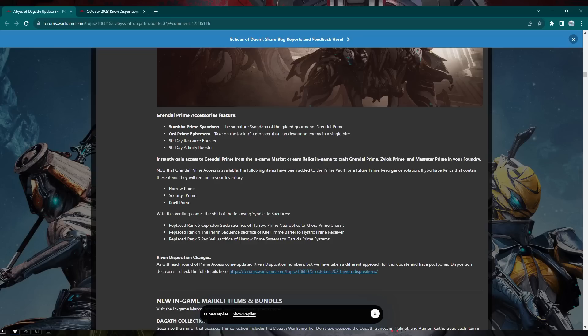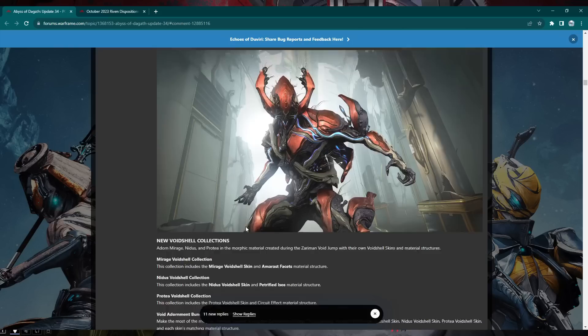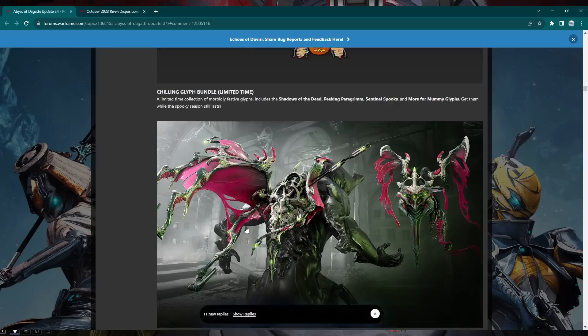Grendel Prime's accessories include the Cyandera and the ephemera. He'll also have the Xylok Prime and the Masseter Prime. Harrow Prime, Scourge Prime, and Nell Prime are now vaulted. Don't expect Harrow Prime to become expensive though — he's one of the cheapest frames in the game. There are new in-game bundles, a new Nidus void shell skin, and one each for Mirage and Protea.